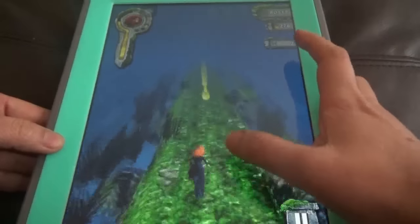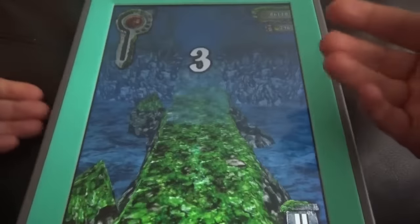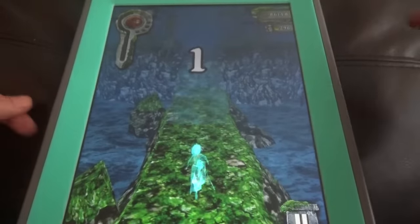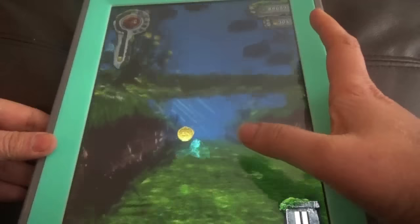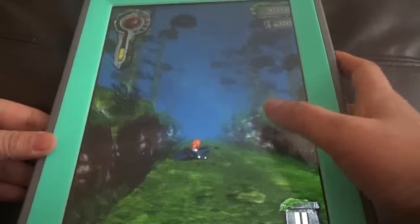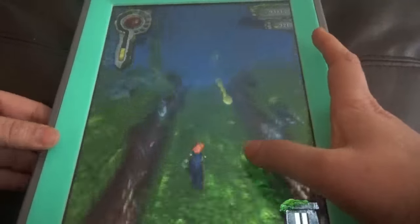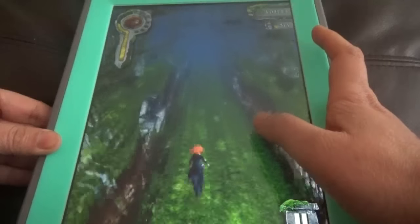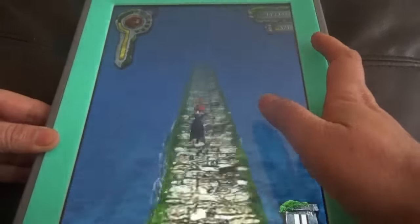If you double tap the wings, we die and can play again — so that's the only Save Me option here. There are no gems or anything. The Save Me option using gems was introduced in Temple Run Oz, the next game designed after Temple Run Brave, so wings are the only Save Me option here.